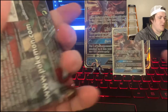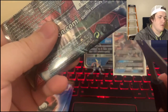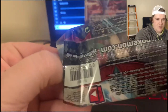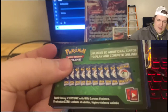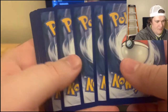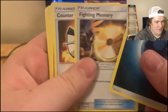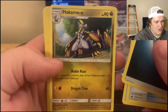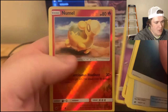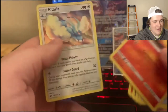We're going to do Crimson Invasion. We're going to pull these out — one, two, three, four. Dark energy — should have guessed. Fighting memory. Countercatcher. Kamuoi. Munchlax. Numel. Swinub. Swablu. Spoink. Numel reverse. And Altaria non-holo.